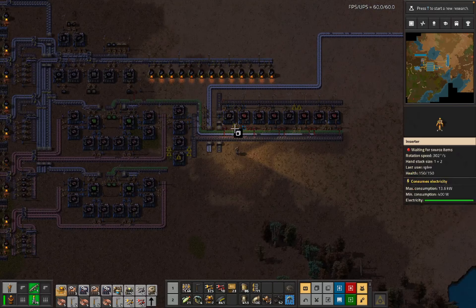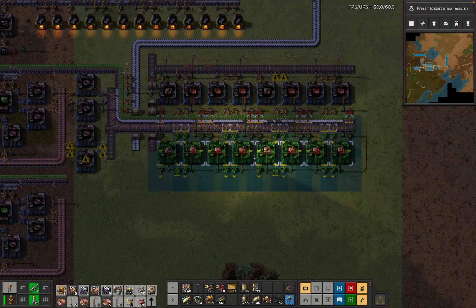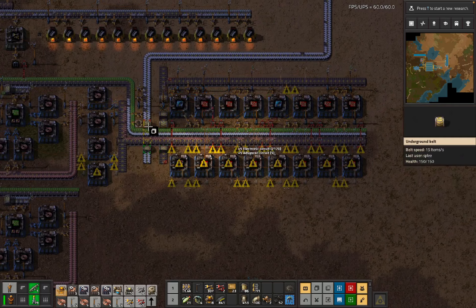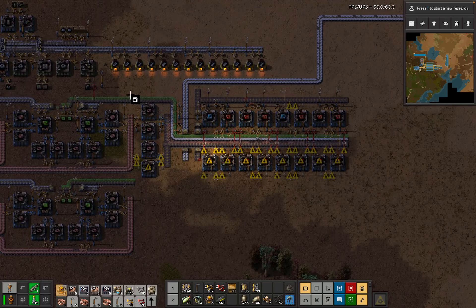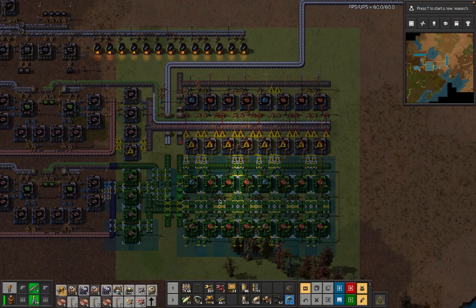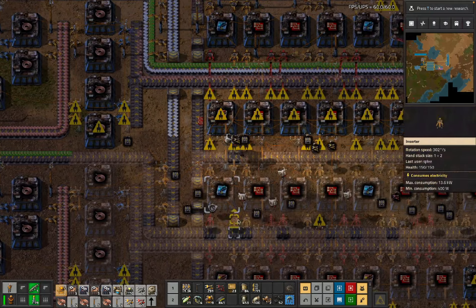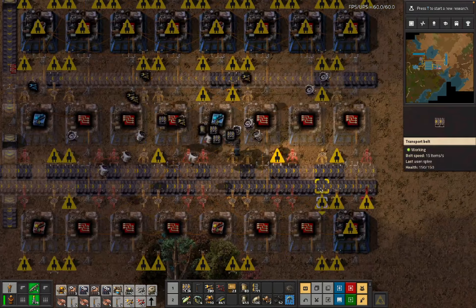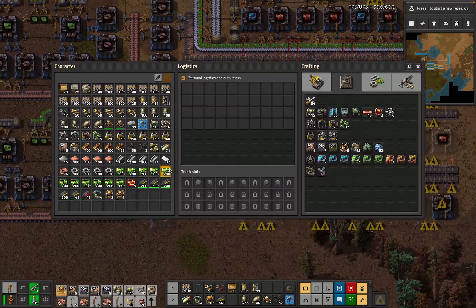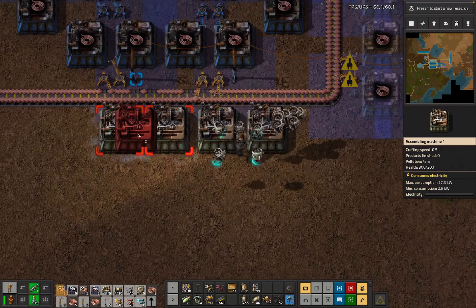We're going to loot some of these copper cables - we want more copper cables. None of which are actually running because we don't have the power that we want. More of this stuff - and we want some of these things making speed modules because that's important. Then this entire construction we would like again just straight up right here - those things don't need to exist.